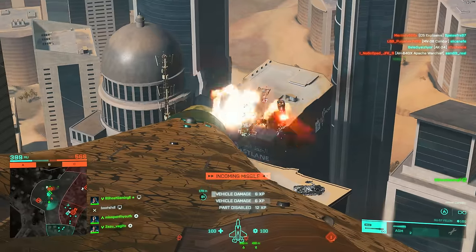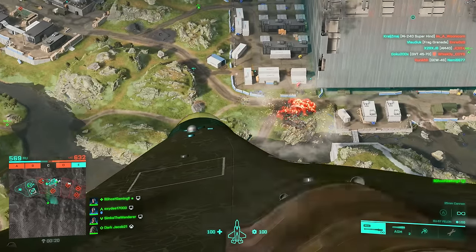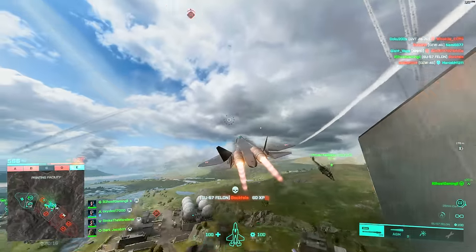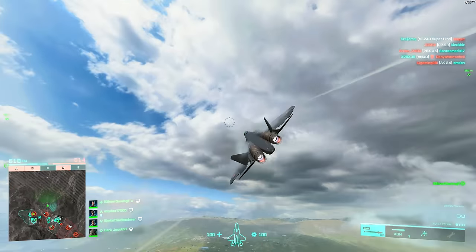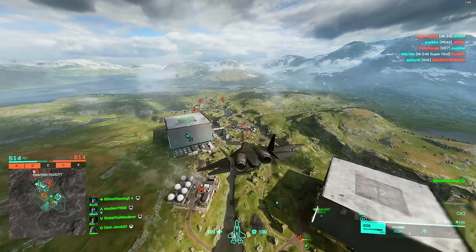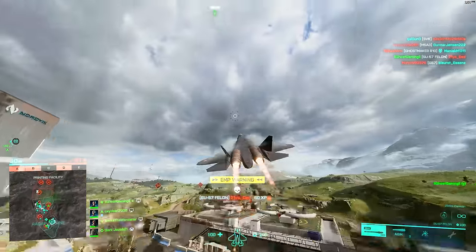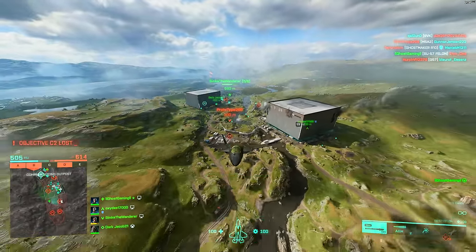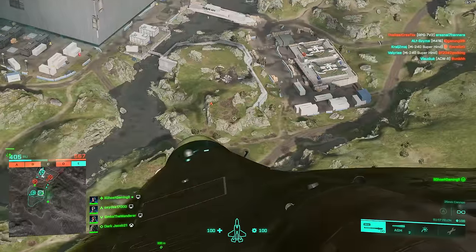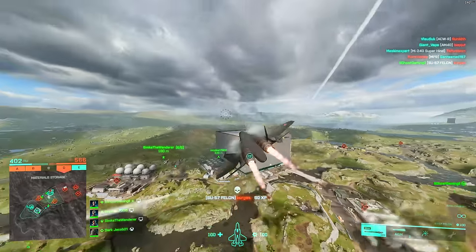Strafing a ground target is pretty easy — the more you use your afterburners, the faster you can maneuver your jet, so use those to bring your jet around and line up your target. Then stop accelerating altogether and maybe even use the brakes a little to give yourself more air time. You really don't get a lot of air time in jets in 2042, so don't get greedy and smash into the ground or become a victim of a missile. If you miss your target, just come around again and have another crack at it.